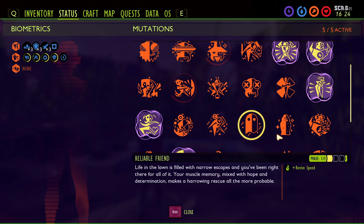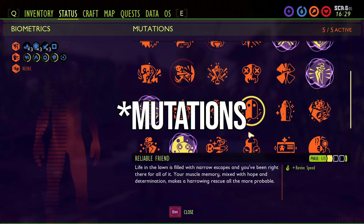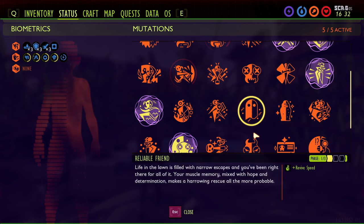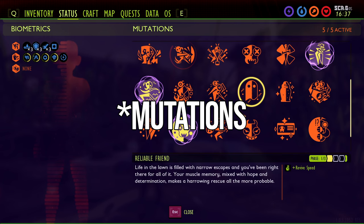What ended up happening was I got everything else done, went to the final sequence, started it up, and my report card said I needed to unlock more achievements. I loaded into one of my kids' accounts and revived that account five times, got Reliable Friend unlocked, and it gave me the 100%. According to the developers, you are not supposed to have to get Reliable Friend. So if you're at 99% and it says unlock more achievements, it is most likely going to be Reliable Friend.